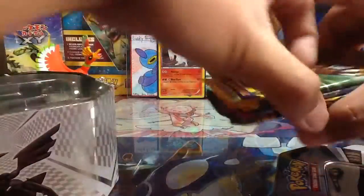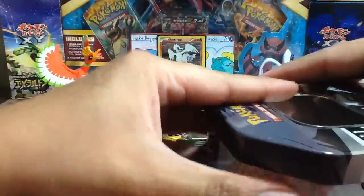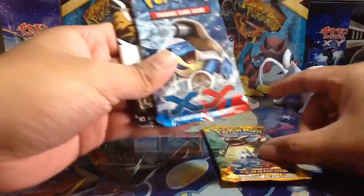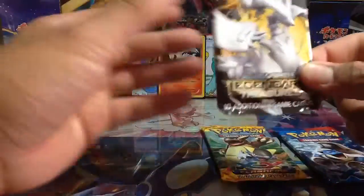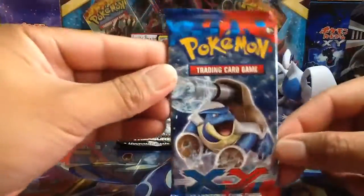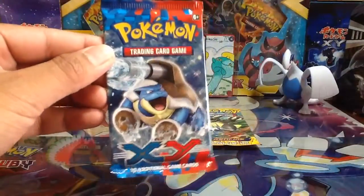There we go, and then take out the three packs right here. Let's put this back. So we have a Flash Fire — I like that one — XY Base, and Legendary Treasures. We'll save Treasures for last as usual. I think I feel something in there, so we'll do the XY Base pack first with the Mega Blastoise art. Here we go, let's see what we get.